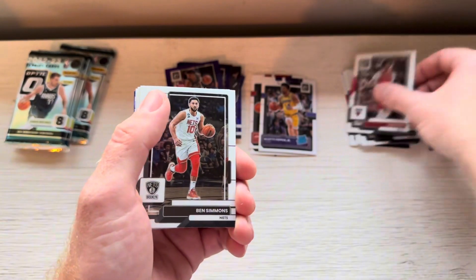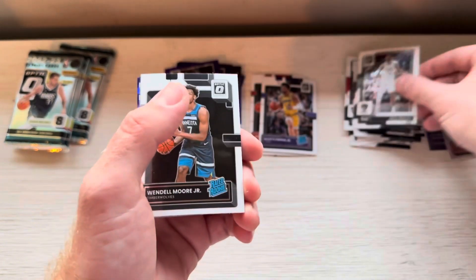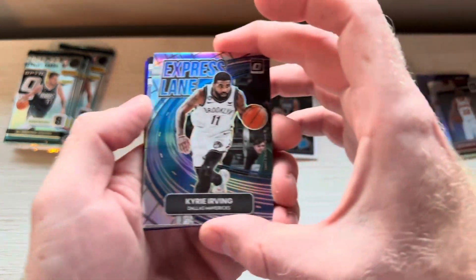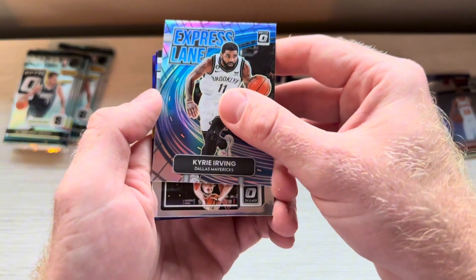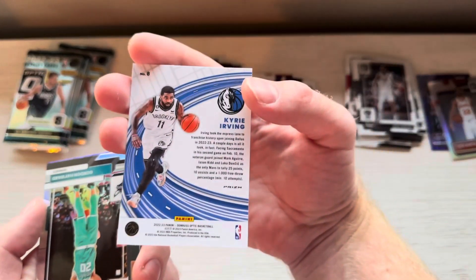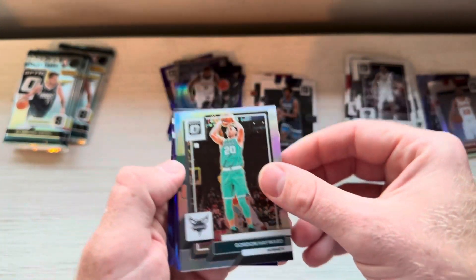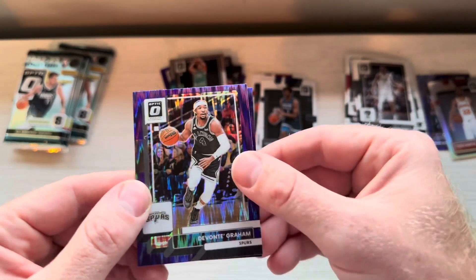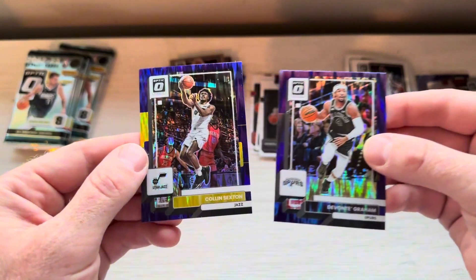I've got my fair share of Lakers rookies in the past couple breaks. Lonzo needs to come back and get back to form. Ben Simmons, Kel Bridges. Wendell Moore Rated Rookie. Express Lane Kyrie — wait, is this a checkerboard? No it's not, just tripped me out. Express Lane Kyrie. Gordon Hayward Silver. Devontae Graham. And no rookie. Colin Sexton.